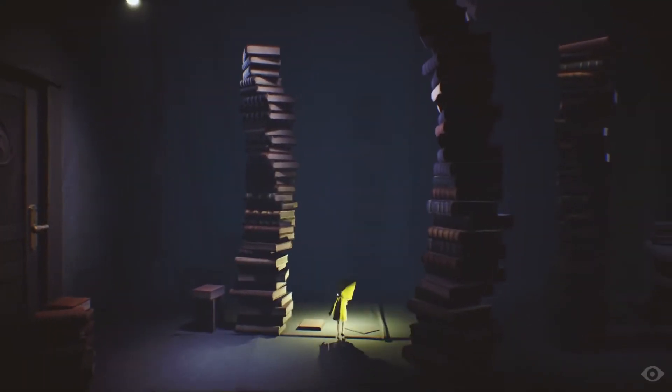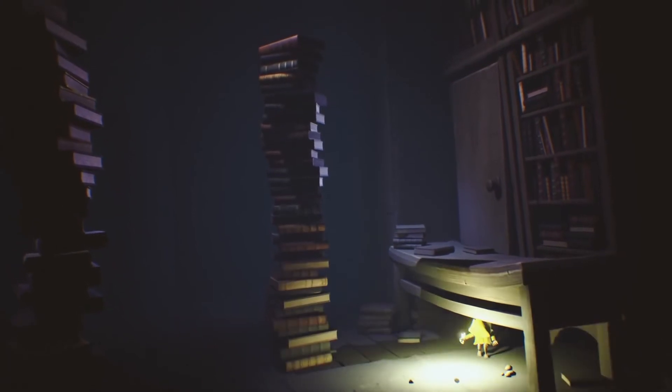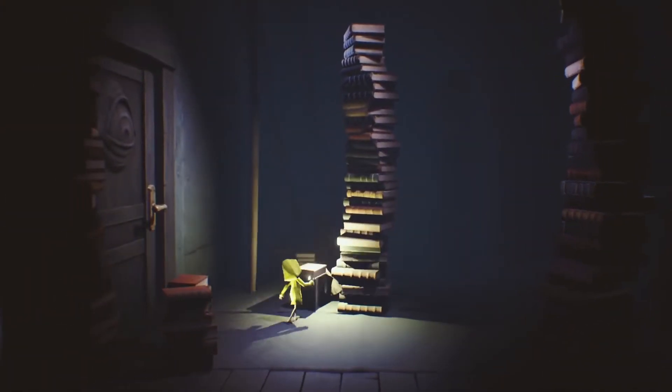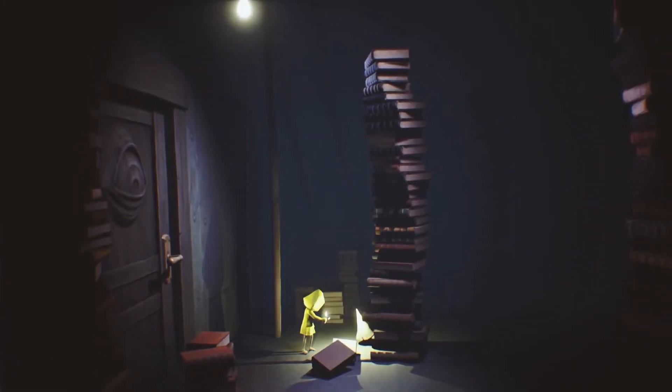After the hallway of clocks, you'll enter a room with numerous stacks of books. Crawl under the desk on the far right side and a gnome will run away. Now head to the far left to find the gnome standing to the left of a stack of books in the middle of the floor near the left wall. You may have to move a few books to see the gnome clearly.